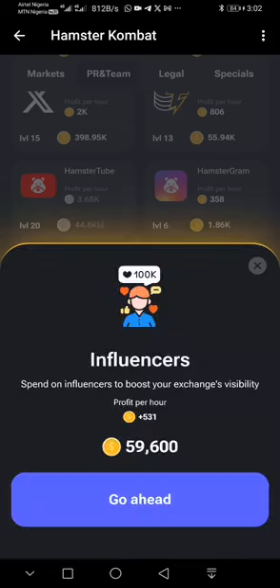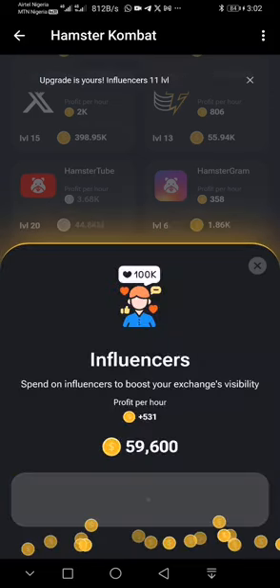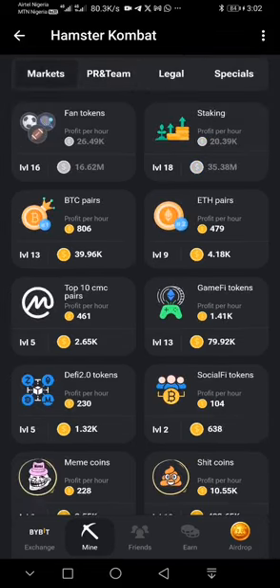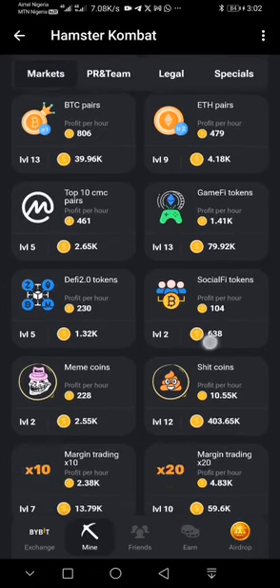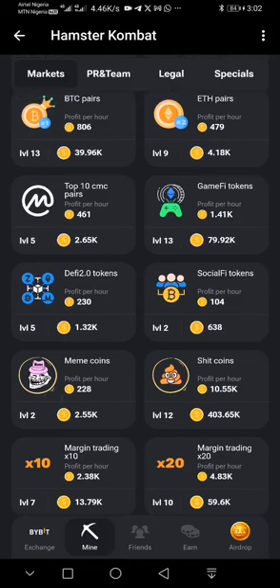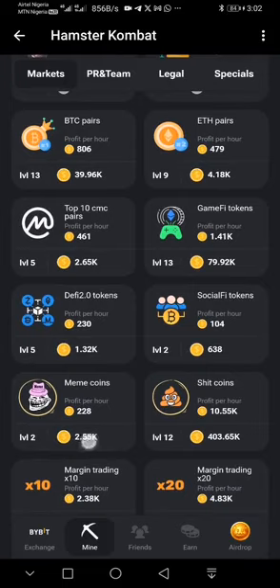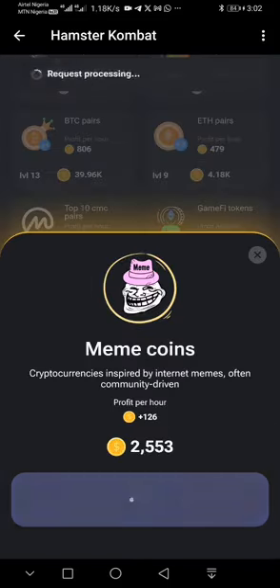I click on it and get my second card. The third card is main coin, which is also under the market tab. You can see main coin is activated here. If it's not activated on your end, look for the card that needs to be activated first. Then click on it and click go ahead.